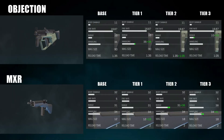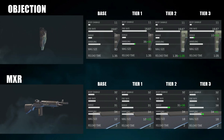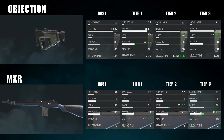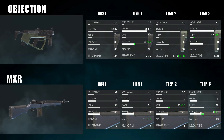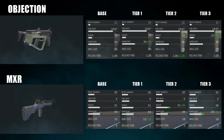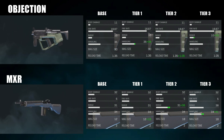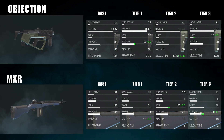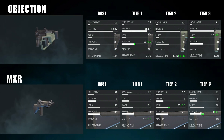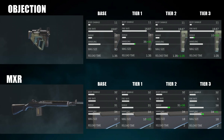Dahlia's first weapon is the Objection SMG, which has a very fast fire rate and very low time-to-kill with pretty bad range, but absolutely tears through bullets and has very low recoil. At tier one the upgrade reduces recoil further so it's an absolute laser. Tier two increases reload speed, and tier three increases damage range and suppresses fire. One note: it only has 30 rounds which cannot be upgraded — that's the trade-off for its high fire rate.